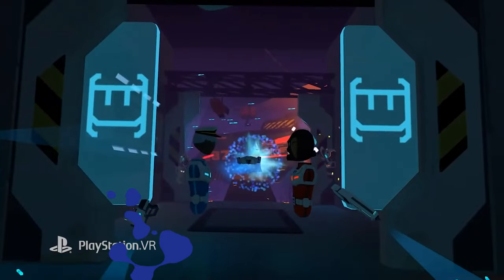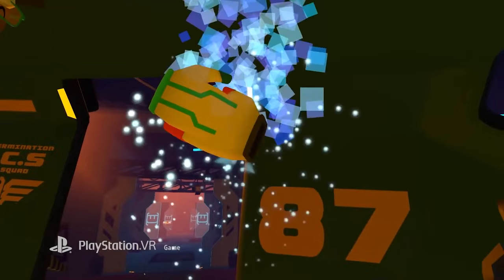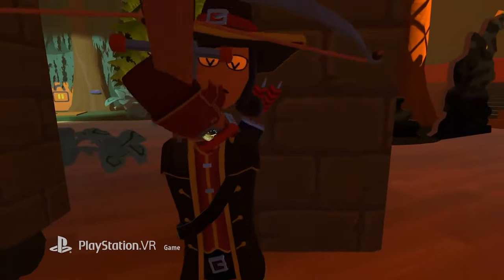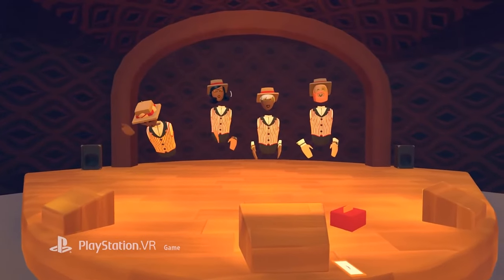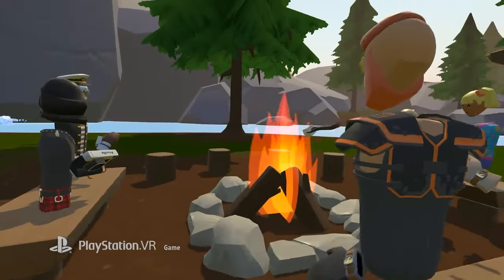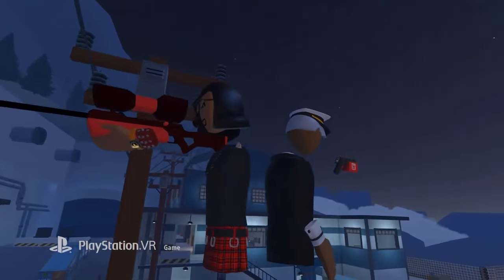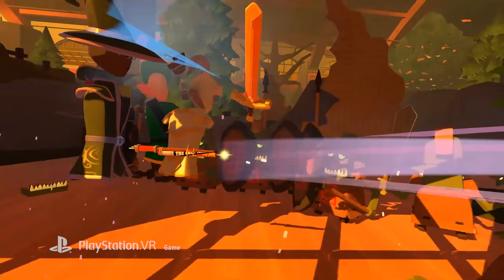Rec Room is the ultimate social hub where you can connect with friends worldwide, chat, explore millions of user-created rooms, and even build your own unique experiences. It's a free, cross-platform app that lets you play and socialize across phones to VR headsets. Customize your adorable avatar, discover a variety of games made by fellow users, and unleash your creativity with the Maker Pen to build anything from cute puppies to entire worlds. Join the inclusive and friendly community at Rec Room.